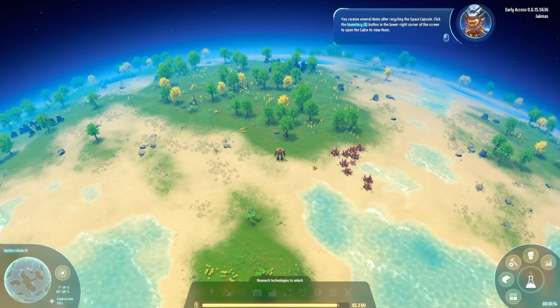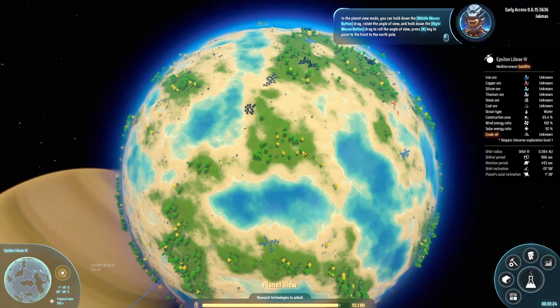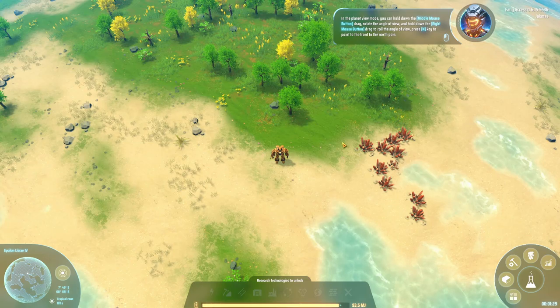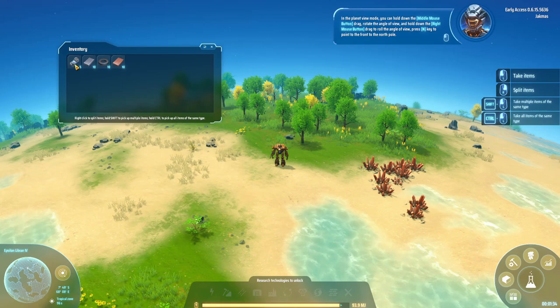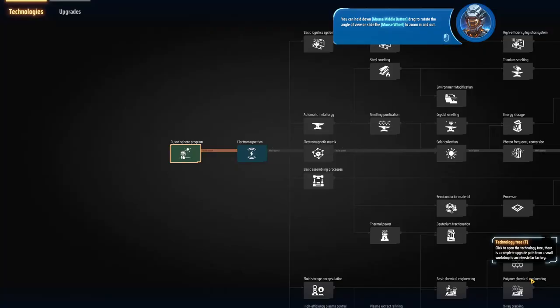We've got pretty lucky here and landed in a good spot. However, if you don't land in as good a spot as this, you can click on this map down here in the bottom left and take a look at the whole planet, zoom in and try and find the iron and copper. So what we're going to do is take a look at what we've just picked up from our landing pad — we've got some hydrogen fuel rods, iron ingots, magnets and copper ingots.